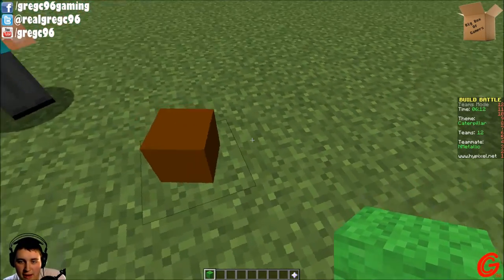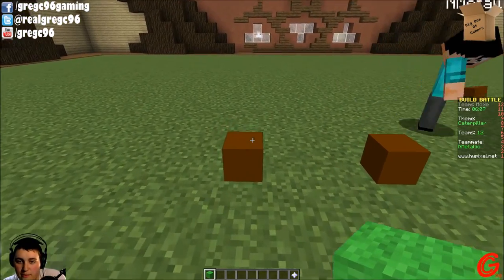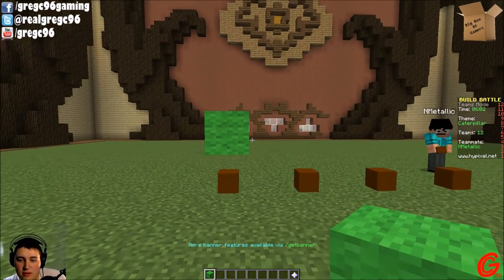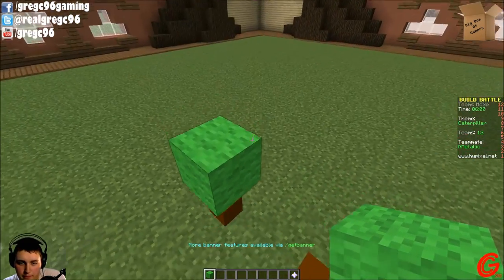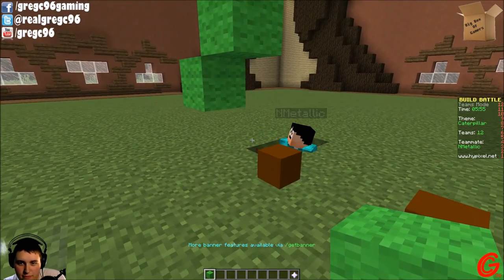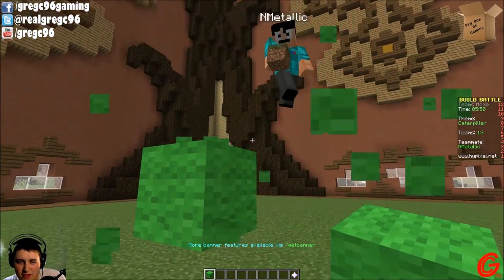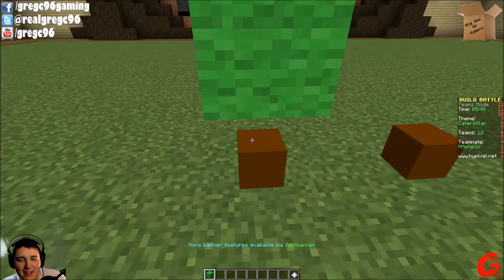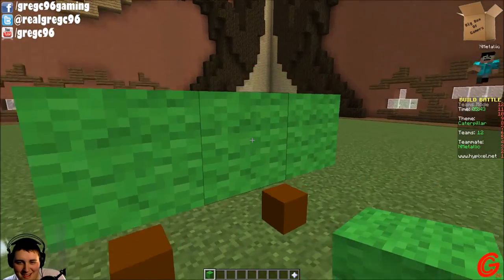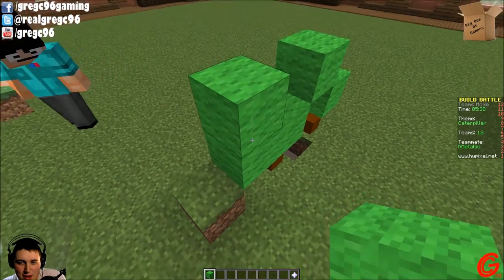Yeah, put that like every other block. So like in a straight line? Yeah. Oh no — can you place them on the bottom of blocks? I don't know actually. You cannot. Well this thing's gonna be a derpy caterpillar. Well let's see what everyone else is doing. They're working on flowers over there. I think we're pretty set — this is gonna be a derpy caterpillar because you keep going with that pattern.